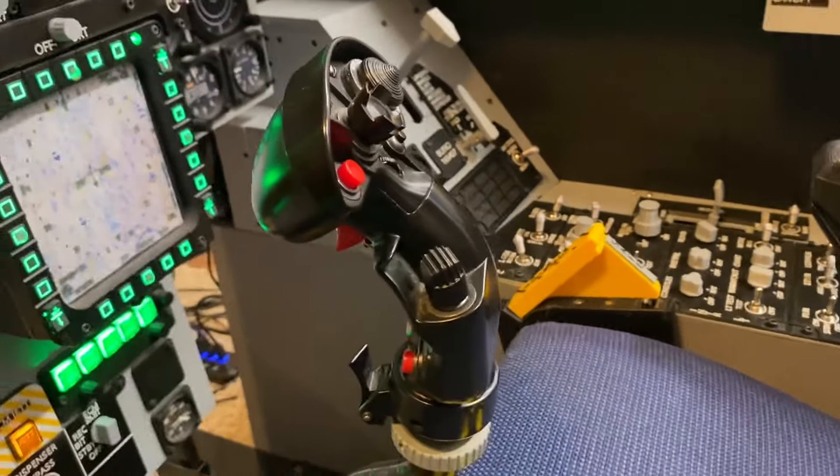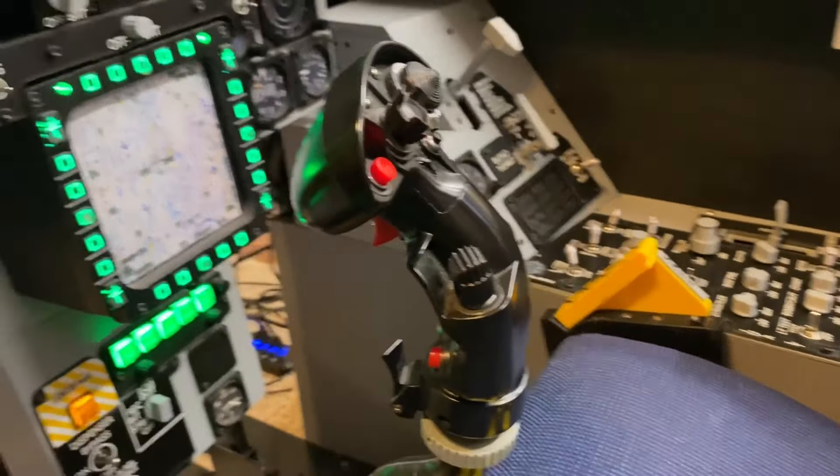For the stick I'm using a Virpil CM2 3D printed extension and the Thrustmaster Hornet grip. Here's a quick overview of the left side — you can see the Win-Wing there, and the back part of the console actually mounts to the Win-Wing throttle.